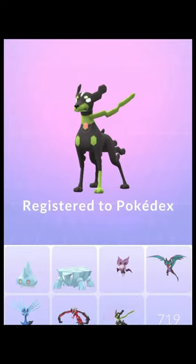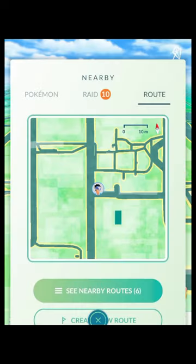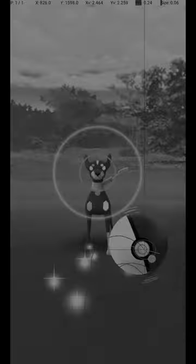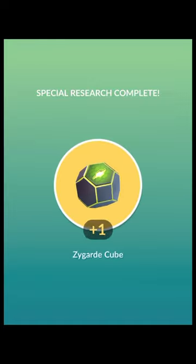Zygarde is a Pokemon that was introduced along with Pokemon Go's routes feature, and its evolution requires Zygarde cells that can be obtained by doing routes. But I don't care about that at all. Instead, I have an insatiable desire for excellent throws, and the one encounter granted by Zygarde's introductory special research just won't do.